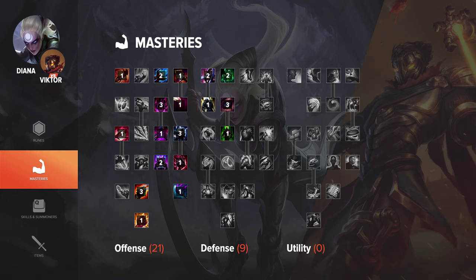For masteries on Diana, I run 21-9-0. Most notably is Spell Weaving in Offense, because you're going to be building Nashor's Tooth and getting a lot of basic attacks, so this can make a pretty decent difference later in the game. And of course the 9 in defense helps you with the early laning troubles.